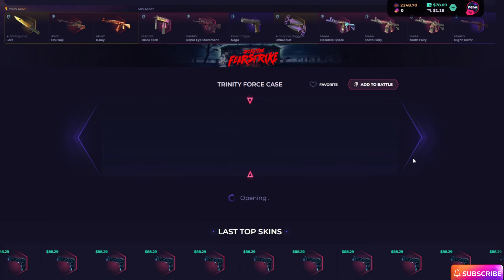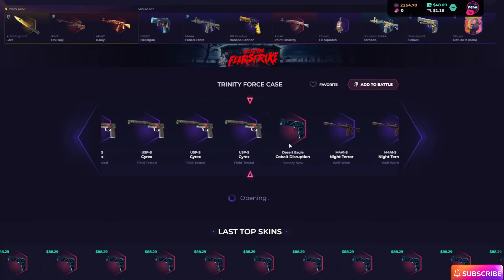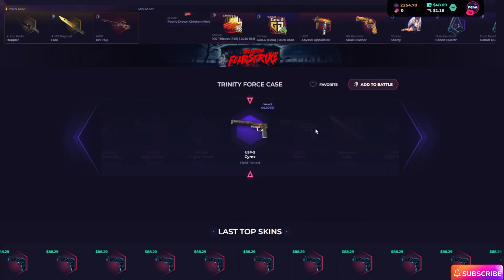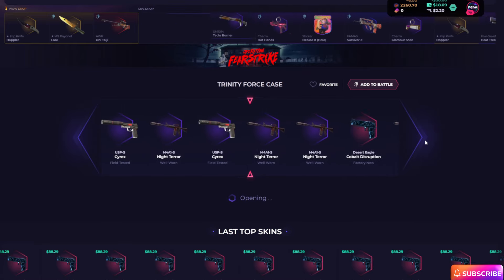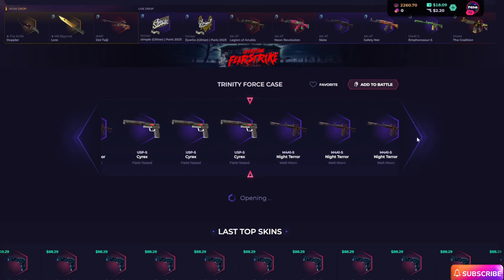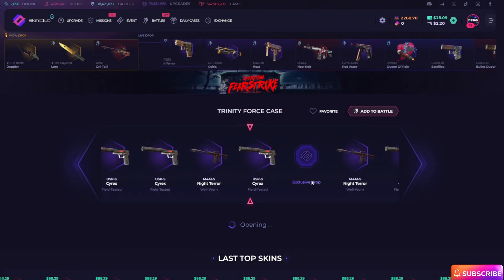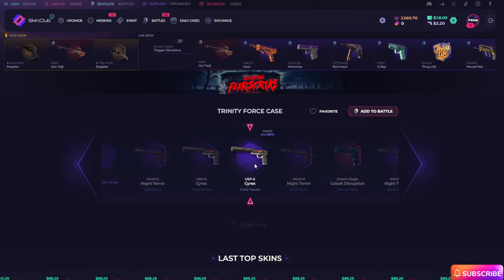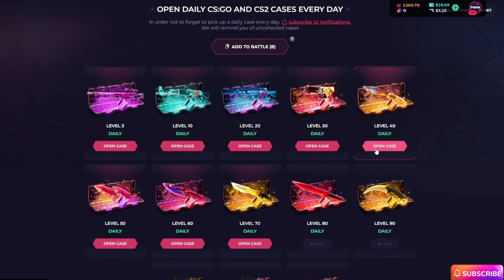I am opening again — 24th case, come on. Stop so high! Oh my god, so bad chance, really so bad chance. One more time — come on 34th case, 24th case, give me a good drop. Oh my god, it's such a bad drop again. Now I want to open my daily free case.